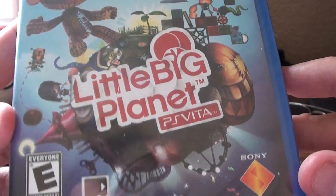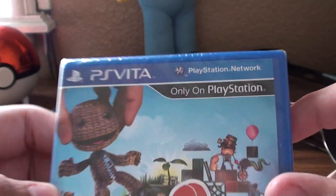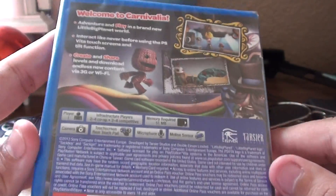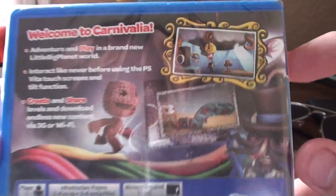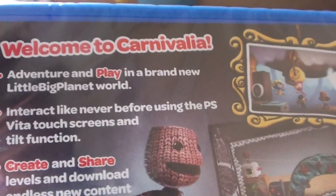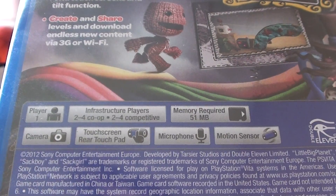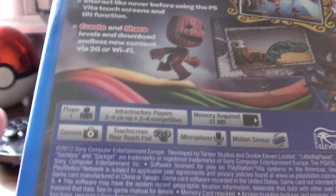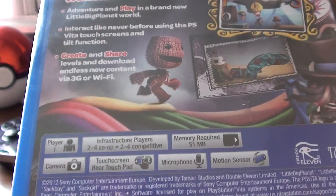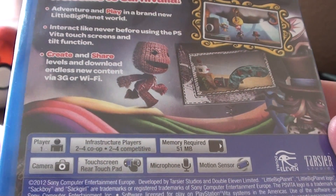As you can see, here's the cover of the game. It's still shrink-wrapped, and it is for Vita, for PlayStation only. Looking at the back, it has little pictures here, and little specs that tell you what you can do in the game. It utilizes most of the PlayStation Vita — if not all — of the rear touchpad, the front touchpad, the camera, the microphone, and the motion sensor, which is pretty much everything unique to the Vita.